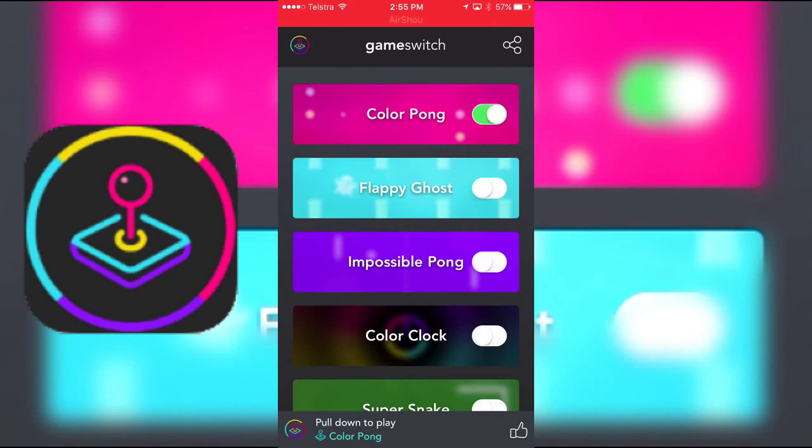Anyway, thank you for watching the video. This basically shows you how to get Color Pong, or games, in your Notification Center. Who knows, there'll probably be other games in development for this as a feature. Thank you for watching — please leave a like and subscribe for some more videos, and I'll see you in the next video.